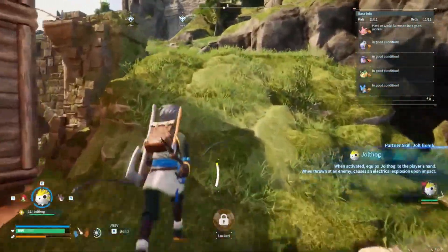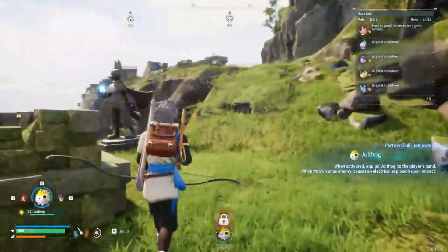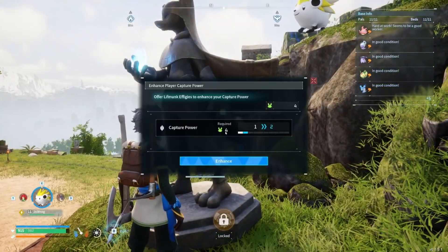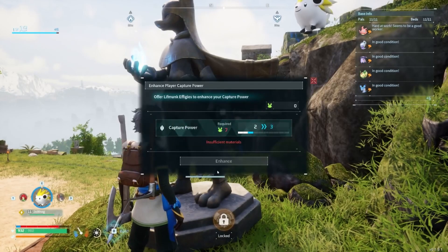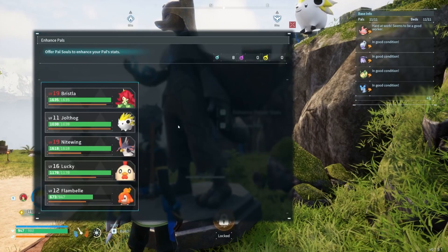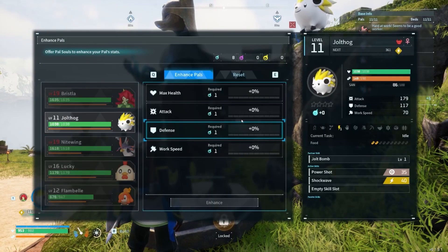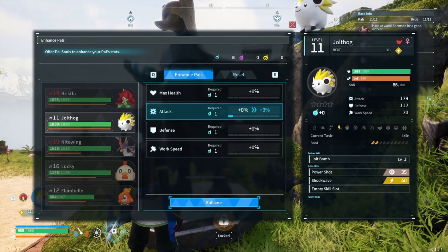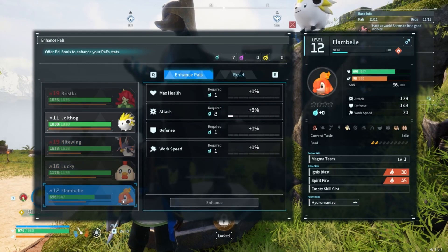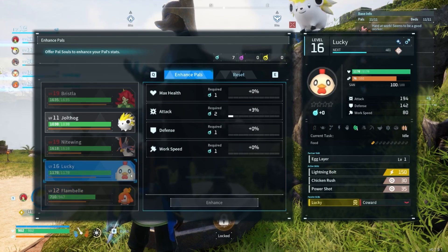What I wanted to do was level this guy up. He has enough of these effigies now that he could level up, and that should increase his capture power. And while I'm at it, maybe I'll give this guy an increase in attack.